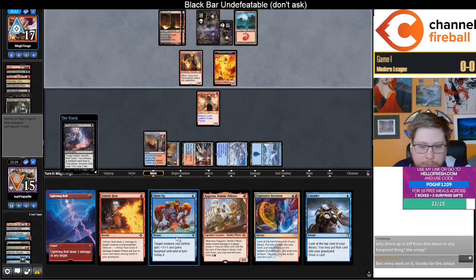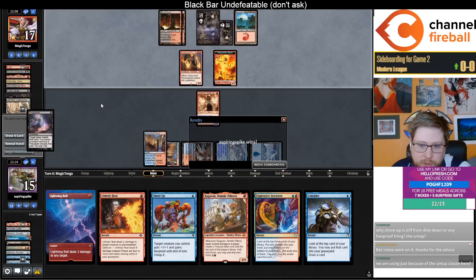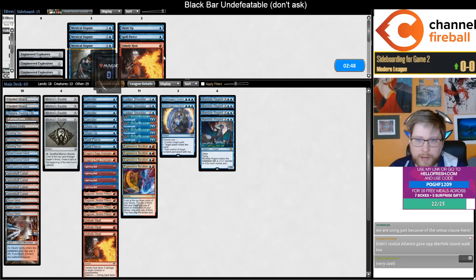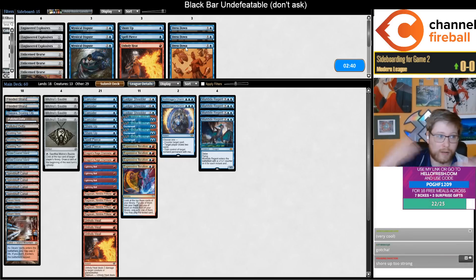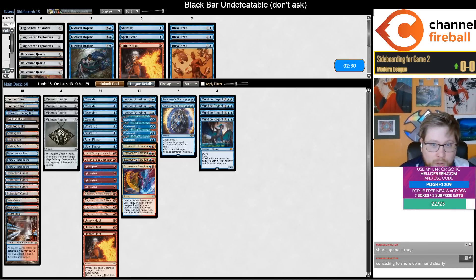Why is Shore Up different from Dive Down and Hexproof? It's the untap and the plus one plus one instead of plus zero plus three. The plus one plus one lets your Murktide eat your opponent's Murktide in combat, and you can untap and block something — so it's a flexible protection spell slash removal spell. Shore Up solves two problems for Murktide: answering opposing Murktides, and giving you an edge against Solitude — two very big issues for the archetype.